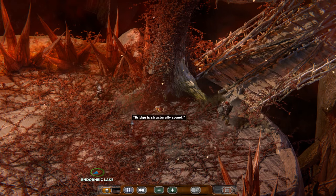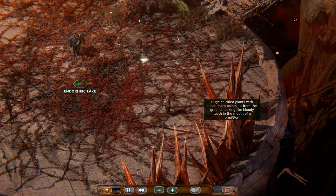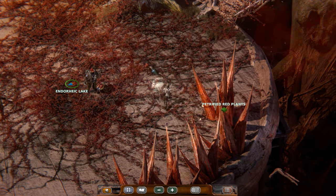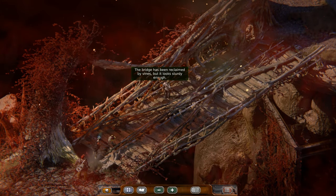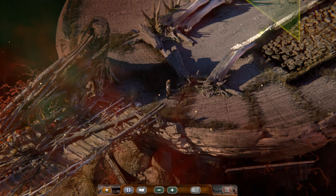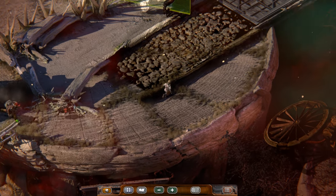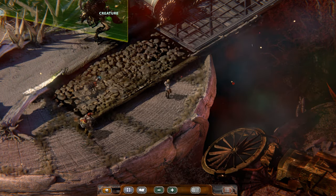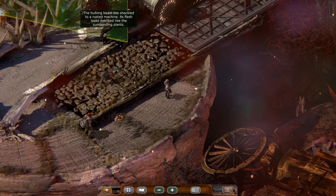Bridge is structurally sound. Huge, calcified plants with razor-sharp points jut from the ground, looking like bloody teeth in the mouth of a predator. The bridge has been reclaimed by vines, but it looks sturdy enough. I think it's pretty scary looking. The hulking beast lies shackled to a rusted machine. Its flesh looks petrified like the surrounding plants.